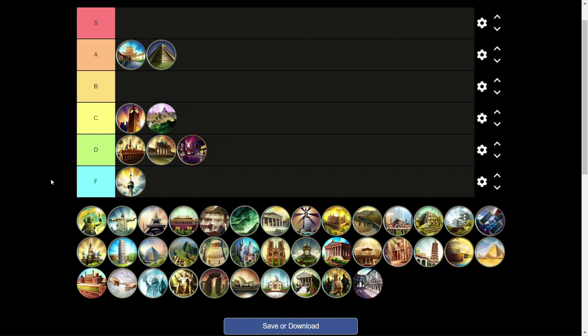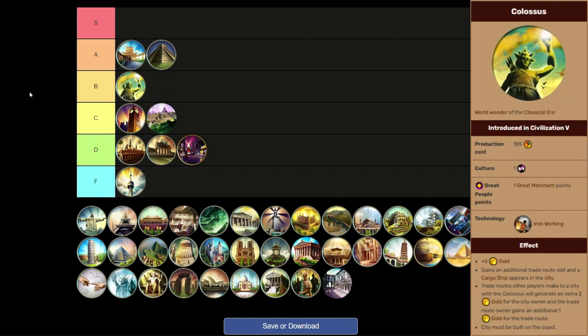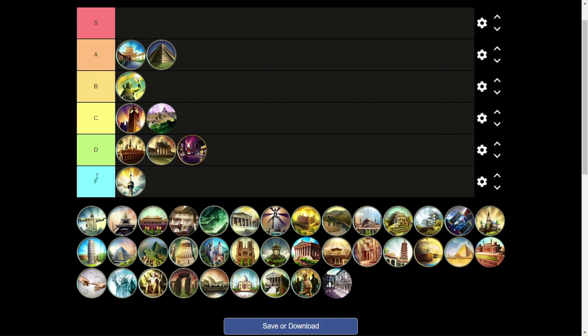Moving on to the Colossus of Rhodes, which I have in B tier. Trade routes are really strong in Civ 5 — especially to other civs or city-states, you can get a significant amount of gold per route. Getting a free trade route and a little extra gold for trade routes can be really helpful in jumpstarting your economy pretty early, as this comes at Iron Working. If you have a high-production coastal city, I would recommend building the Colossus to jumpstart your economy with that extra trade route.